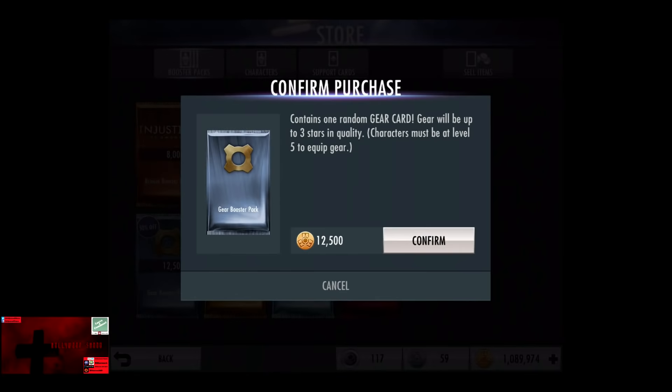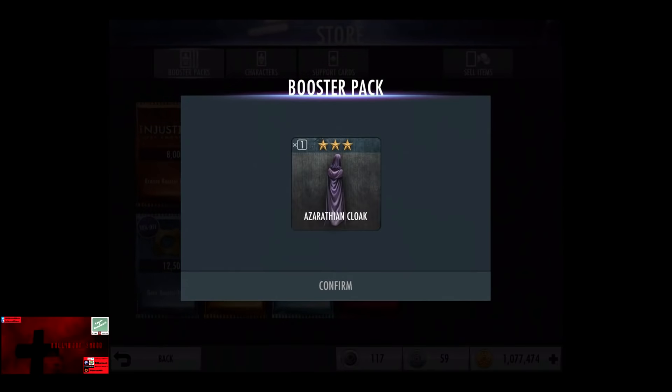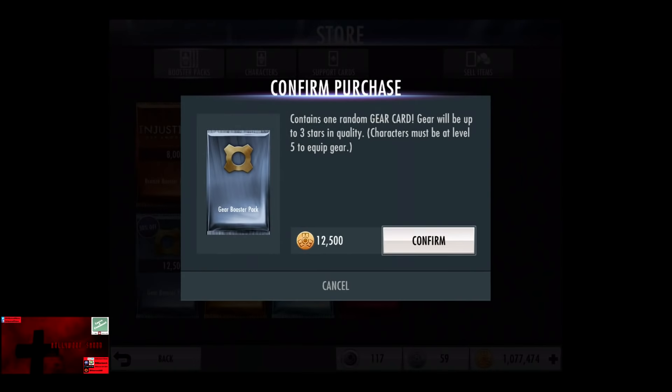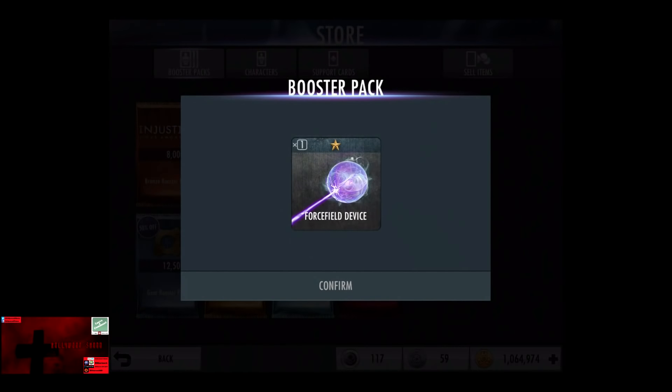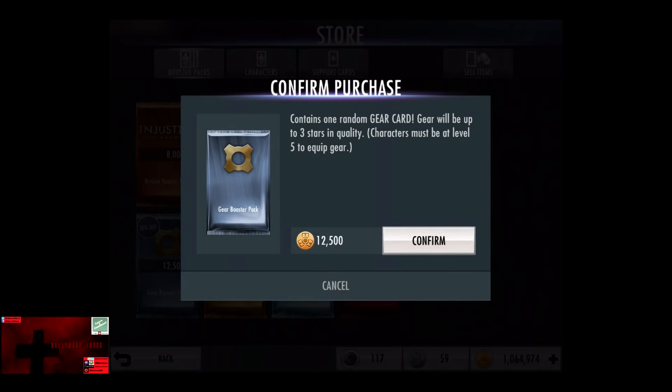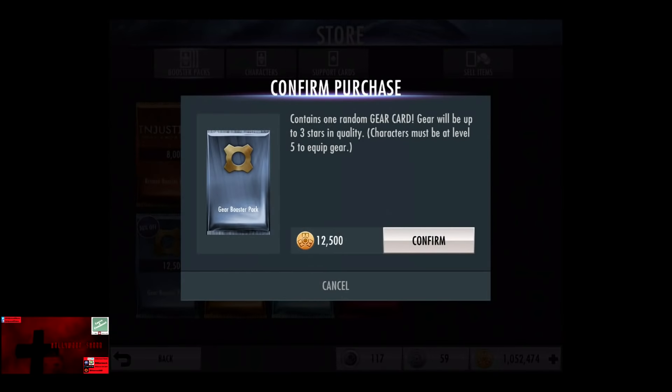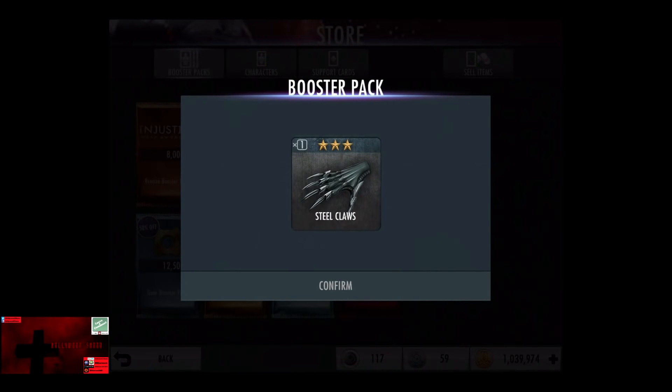In the seventh gear booster pack, Azerothian Cloak, which I believe is Raven's Rare Cloak, which unfortunately is a second duplicate. In the eighth gear booster pack we have a Force Field Device, which is also a duplicate. In the ninth gear booster pack we have Combat Training, which is also a duplicate. And in the tenth gear booster pack we have Steel Claws, which is finally a new gear item.